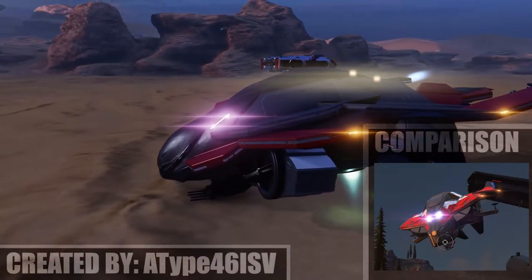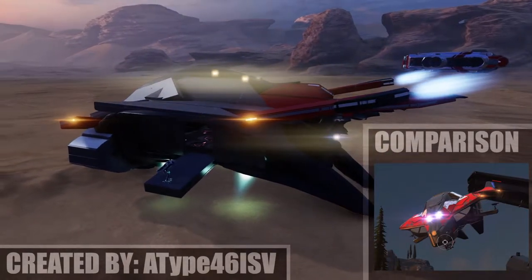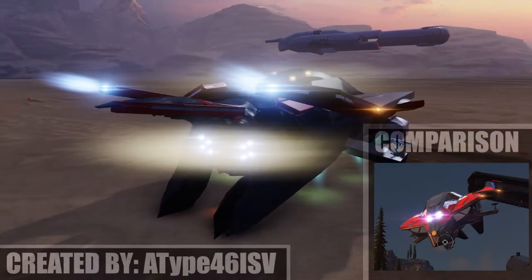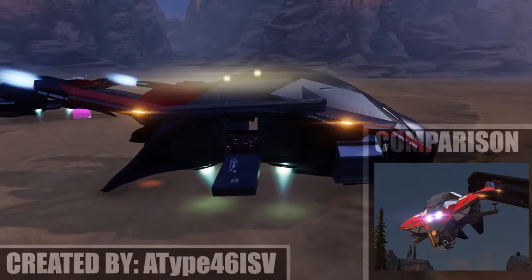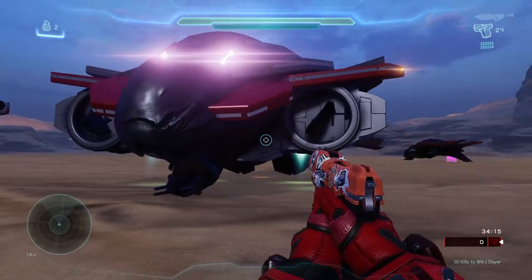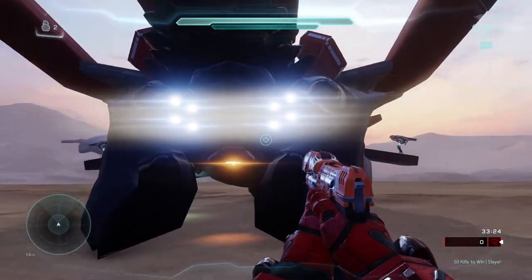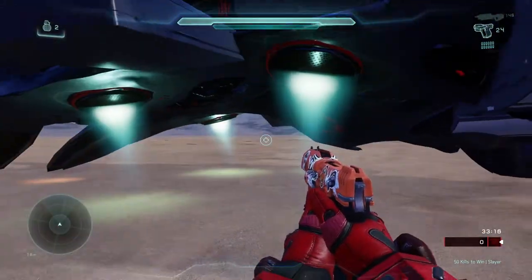Speaking of phantoms, we're also going to check out another phantom, except this one seems to be more of the Halo Infinite phantom. It's still kind of the same fashion as the Halo Wars 2 banished phantom, but this one has a little more gray than red to it. It still looks really cool. The front looks a little different — the engines on the sides look a lot better. It also seems to have some tail lights; the other one didn't have tail lights but this one does.